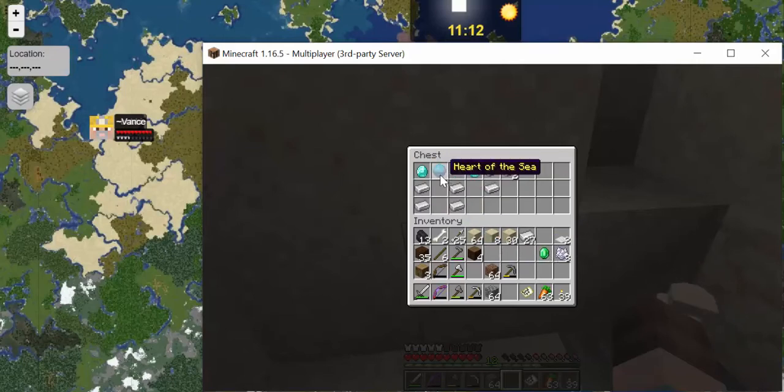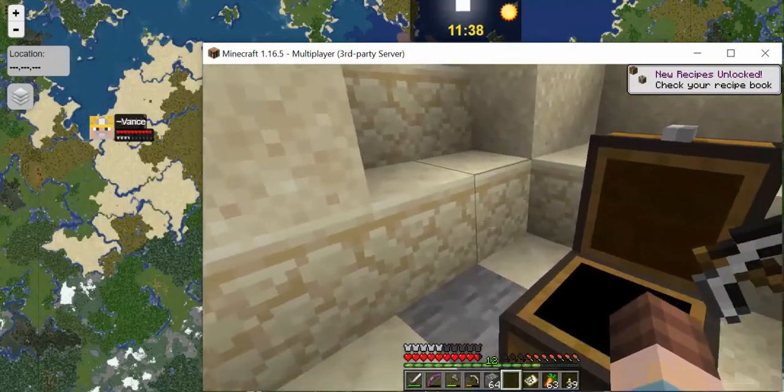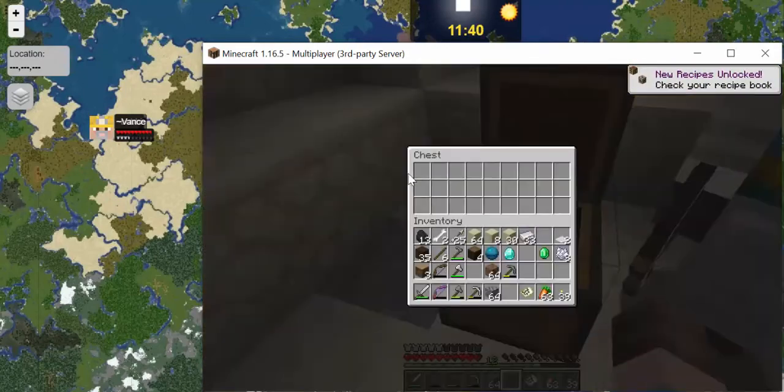There's a Heart of the Sea — I'm not sure what that is. That got reverted — okay, great. We succeeded! We followed the map to buried treasure. Yay! And with terrible lag at that — we did it!